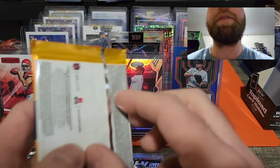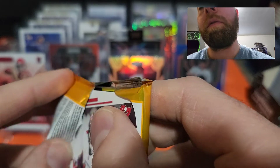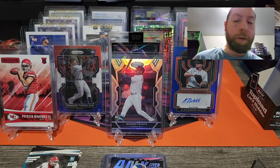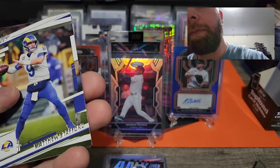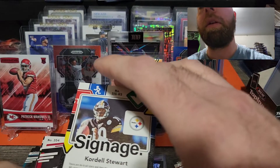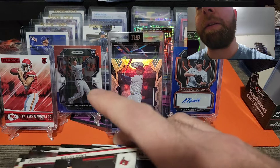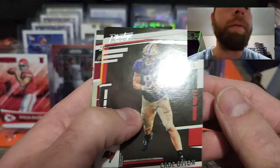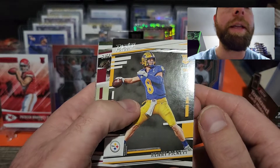Next pack up — we got four left guys. This was actually the last blaster sitting at the store, so maybe that's a good sign. Joe Thomas, Gabriel Davis, Matthew Stafford. Oh nice — what's this? Signage! Oh nice guys, we got an auto — Cordell Stewart! Hold on guys — oh wow, we got something here. Going to the rookies — Kade Otten rookie card. Oh wow, we got a Kenny Pickett! Wow, this pack is on fire — the Kenny Pickett rookie card, very cool!